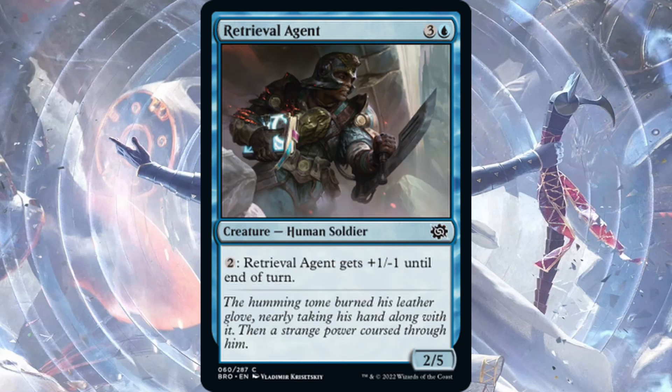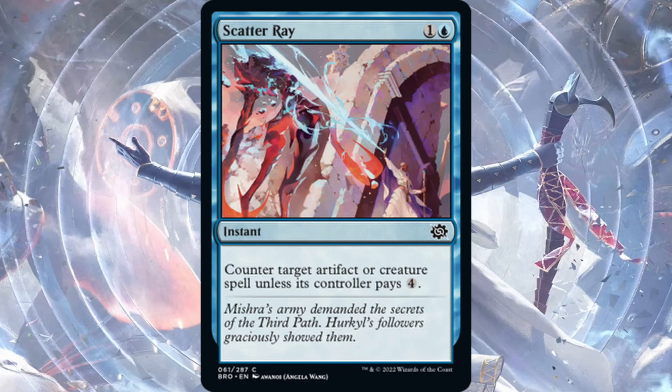Retrieval Agent — one blue, three generic, common, 2/5 Human Soldier. Two mana: Retrieval Agent gets +1/-1 until end of turn, so tapping six mana makes it a 5/2. Not standard playable — limited, fine, maybe.